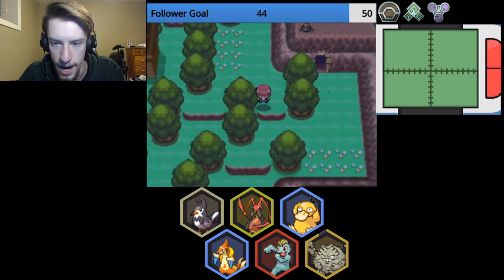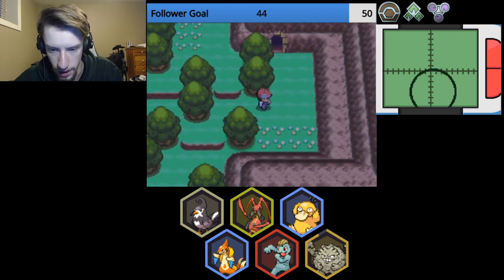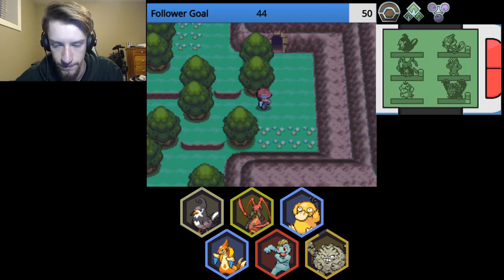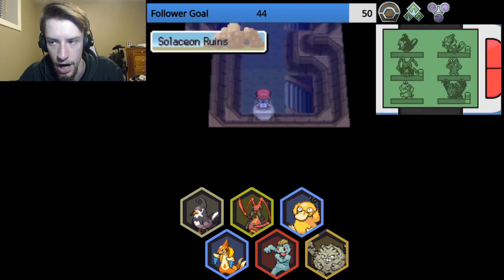Nice, we've arrived at the ruins. Gonna quickly dust. Let's see if there's anything around for me to be aware of. Doesn't look like it. Nope, we're good. I'll swap back to this. Let's get out of here. We gotta find Defog.